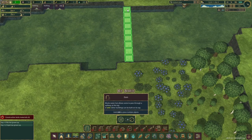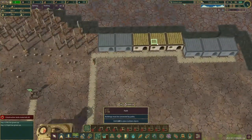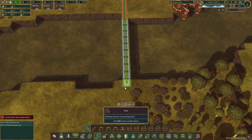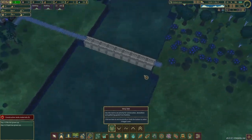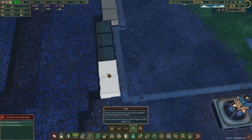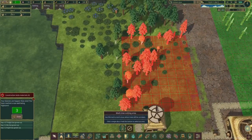We click and drag to add our paths so our beavers know where to go and stay safe. Our houses are being built right along — that's good. We're going to low-prioritize the dam pieces because they don't need to be built just yet. We're focusing on houses on high priority. Next we add some more trees to be cut.